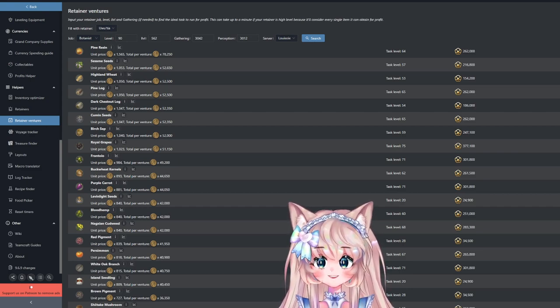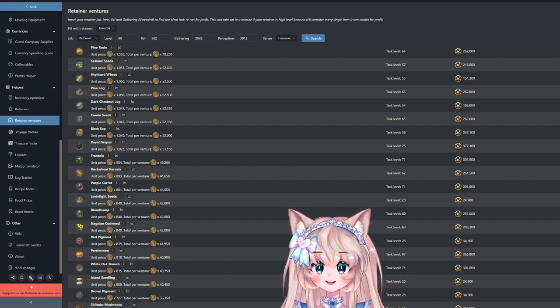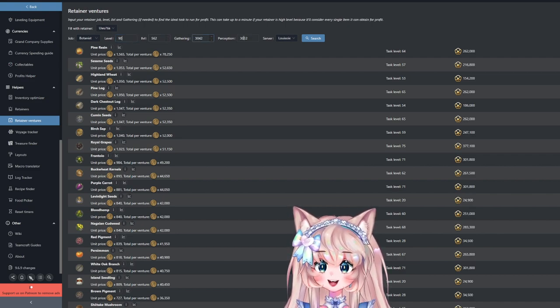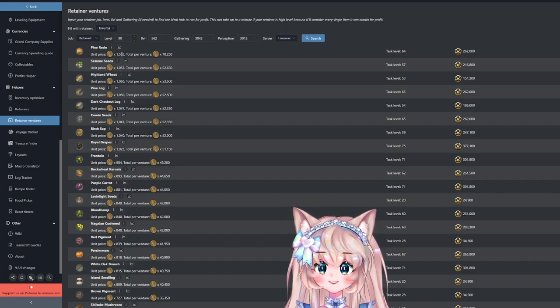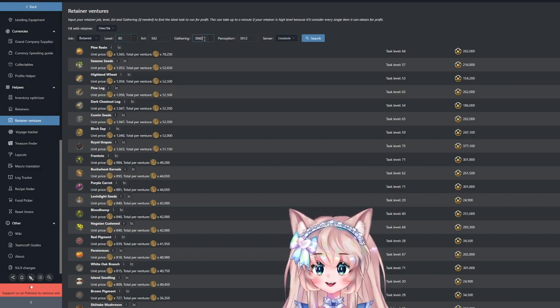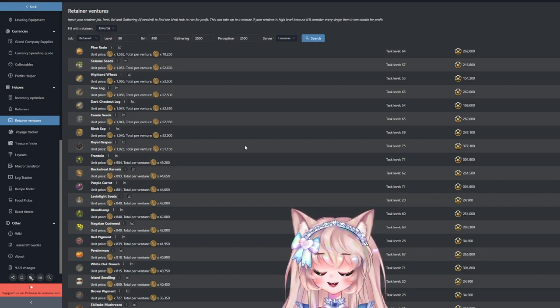We are in Team Craft under the retainer ventures tab. This is used to see which are the best ventures to send your retainer on, but it also works for us — we can put in our current level, item level, gathering, and perception to easily see what would be the best to gather, because it shows the most expensive items per our own server. For example, at Botanist level 80 with stats around 2500 and item level 400, you can see everything worthwhile to gather at your level and stats.